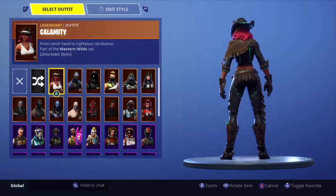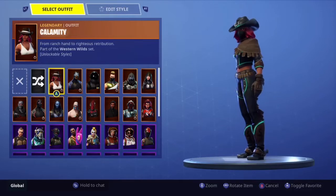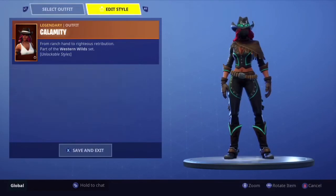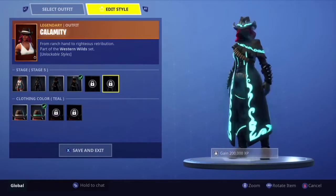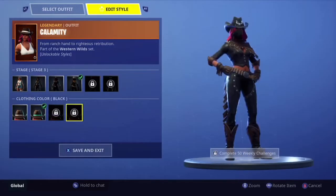Now the second tier 1 Season 6 Battle Pass skin — the Calamity. I really like this skin and the Max Evolution is amazing. But personally my favourite is the one shown here — it's really good. I cannot wait to get the Max one because it just looks so amazing, especially the pickaxe you get.